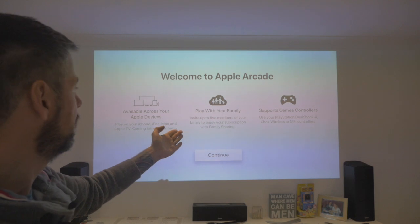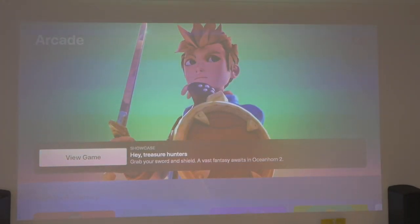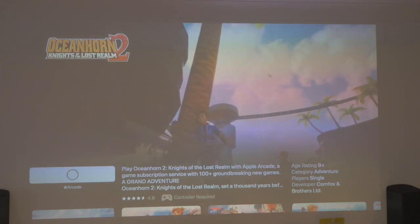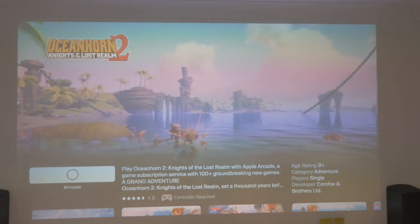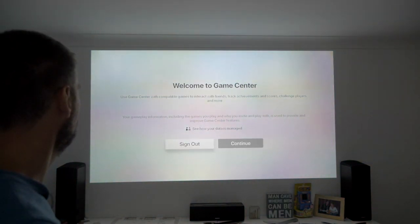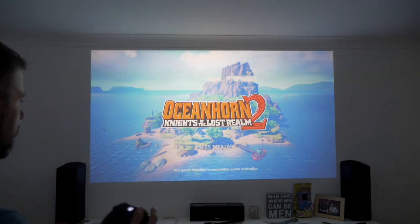It's available across devices — play with your family and friends, supports controllers like the Xbox wireless controller. Let's go into there. What should we play? Let's have a go at this game here — this is called Ocean Horn 2: Knights of the Lost Realm. Let's get it and have a go. Presumably you get this within your subscription — yes, you do. It's downloading at the moment, so I'll quickly let that download. The game's downloaded — let's scroll down here. Ocean Horn 2, let's fire that up for the first time. It was about 2.7 gig. This game requires a compatible game controller — there we go.